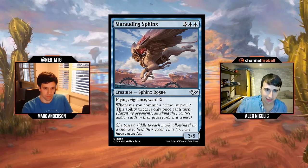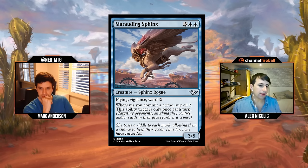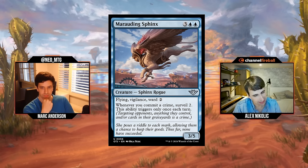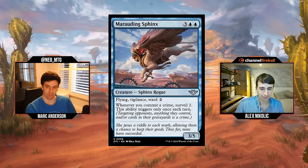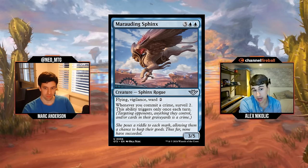Marauding Sphinx: three blue blue for a 3/5 Flying Vigilance Ward 2 Sphinx Rogue. Whenever you commit a crime, surveil two — triggers only once per turn. A few years ago they wouldn't have put Ward 2 on this card, they'd just say big flyer that's fine. I like that they've noticed big things without ETBs underperform. I wouldn't be interested in the card without Ward 2, but Ward 2 is great — Ward 1 would even make this okay. Blue's got a lot of really good creatures this time around, which isn't usually its forte. I'll give it a B-.